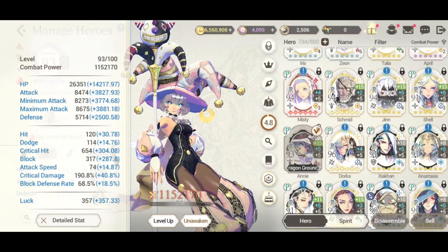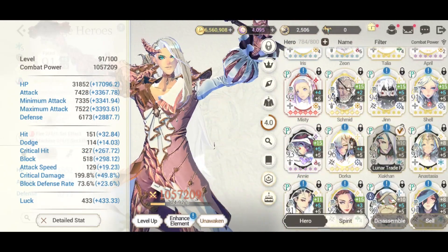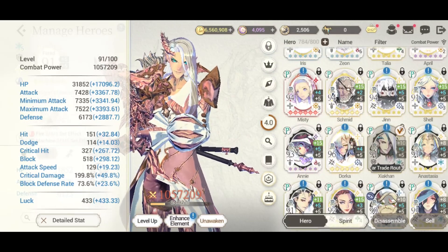Hit, which has now been changed to Mark, and Dodge will not be displaying in the hero information, meaning that the stats will still have an effect, but we won't be able to see them. I don't know why, but I'm sure they'll add in a way to make this shown.